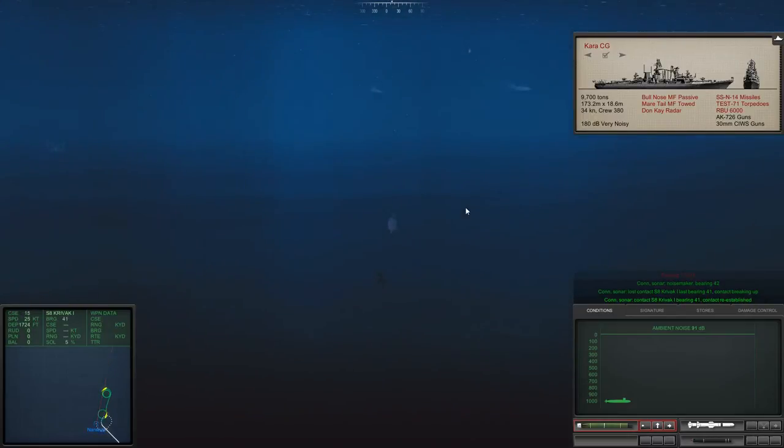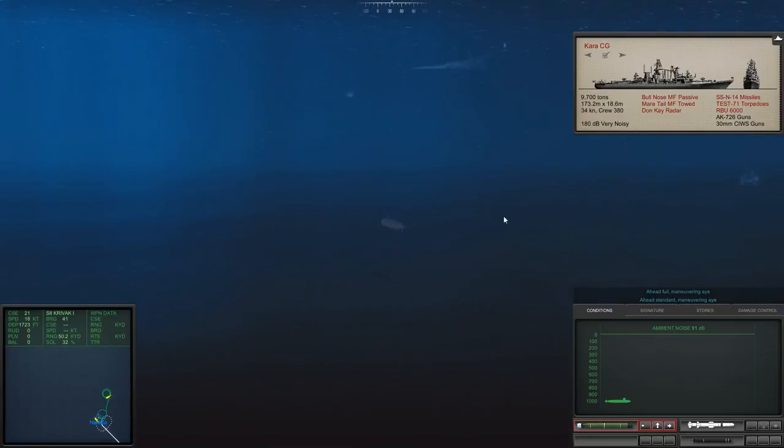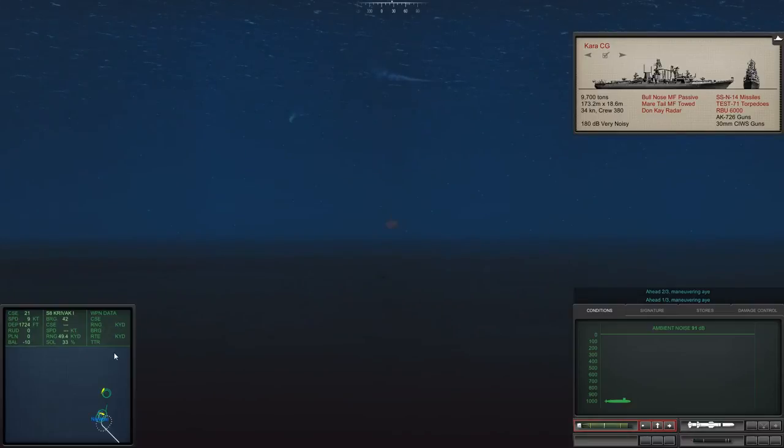Let's head back underneath them. Contact breaking up for the Krivak — I think that's it. The Krivak has been re-established — that's interesting. We're going to slow down to standard so we don't pass underneath these guys too quickly, but that should be all the torpedo launches we're expecting. We have so much time to react to new launches I might even slow down to one-third. We are not detected currently. Silent running — this is what I like. The Narwhal is truly a stealthy boat and you must play it as one, because it's not quite as fast as the Los Angeles.